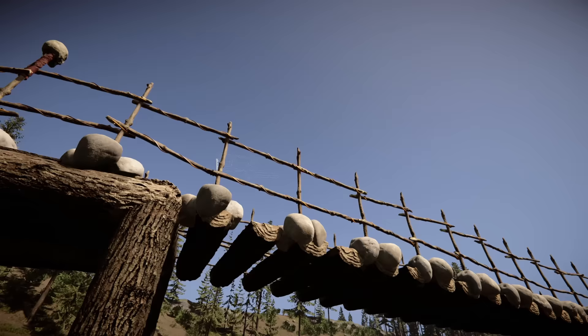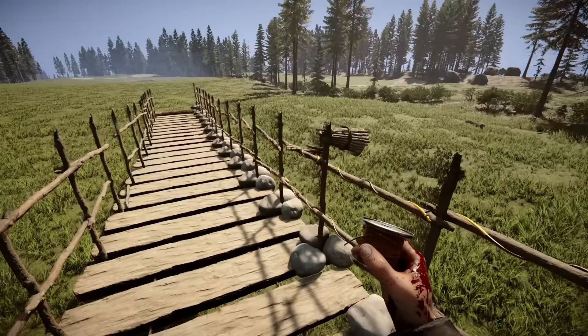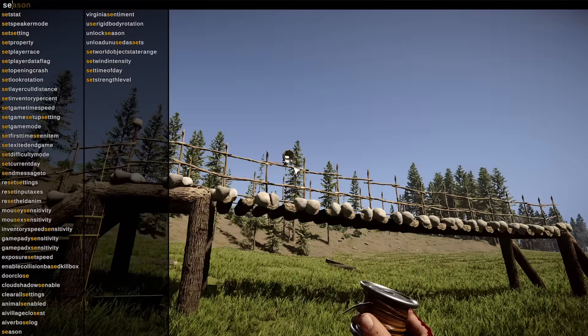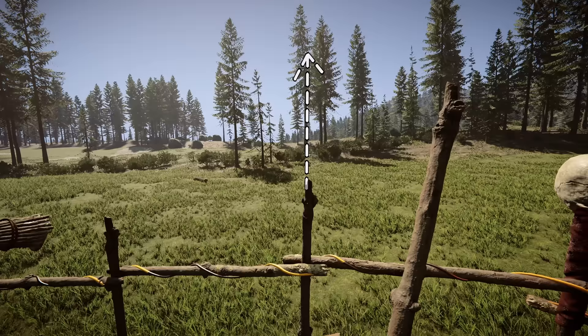Another thing I never thought of — probably because I don't play with sticks enough — is that you can actually attach spotlights as well as other objects to an electric fence. For the spotlight, just free-wire it like you normally would with a log. The higher the bridge or the more lights you add will change how dramatic this becomes. Spotlights shining out into the forest at night are honestly the creepiest thing in this game.